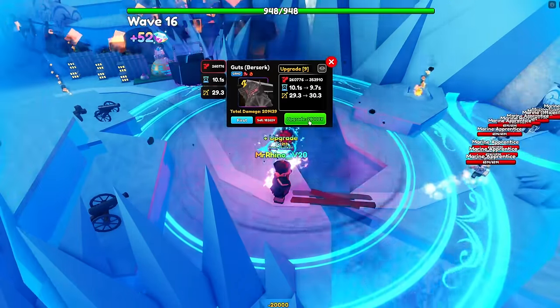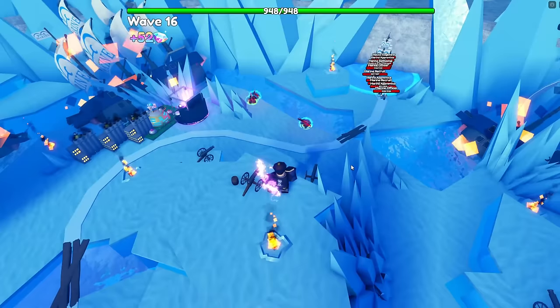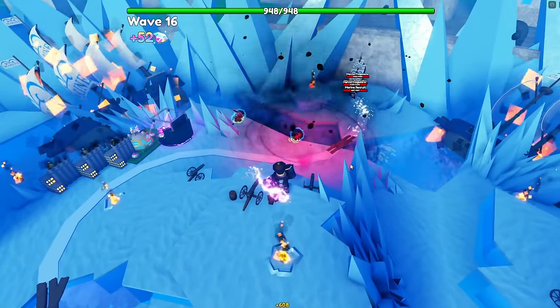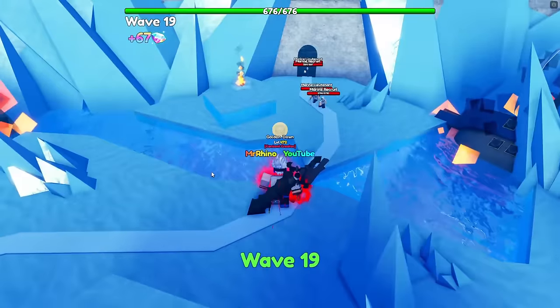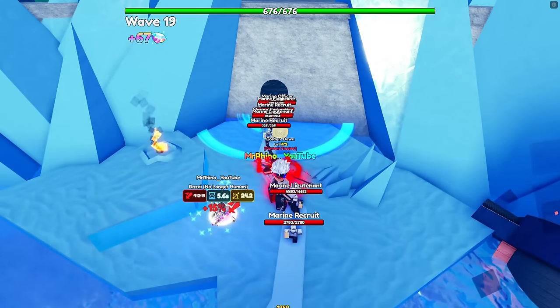To evolve Guts to Guts Berserk, defeat the Eclipse portal, obtainable through the Berserk Infinite mode. It's incredibly easy, especially since the map is huge so you can place units further back when playing solo. Damage types: Physical and Fire.